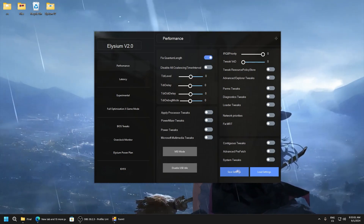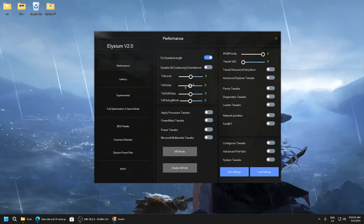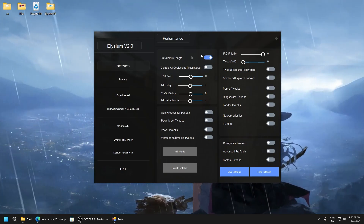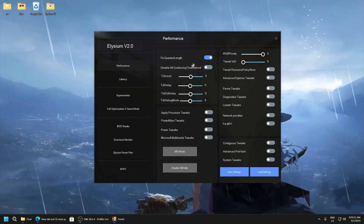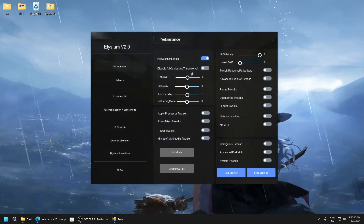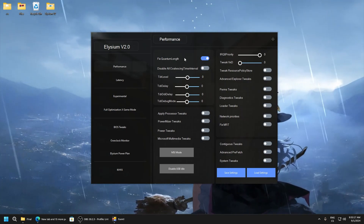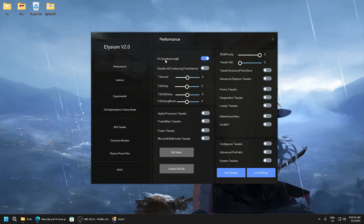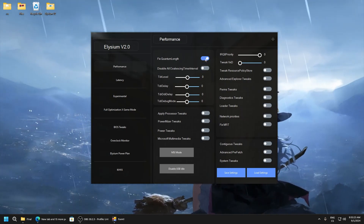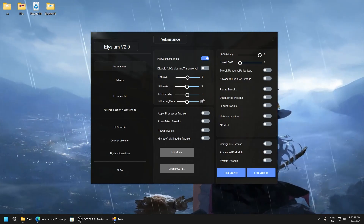Here are configs — you can download my config in the description so you don't have to set everything every time again. You will see the values you set. Here are manual settings where you can test values to get maximum performance, because for example what works for your PC might not work for others. It's definitely good to save your settings and load them.